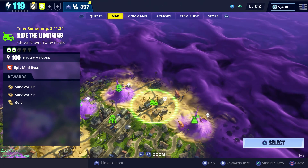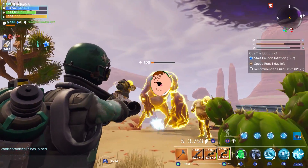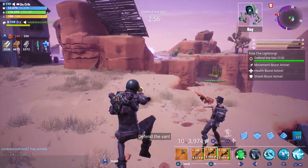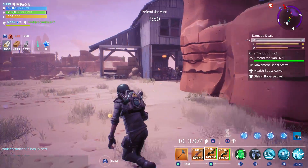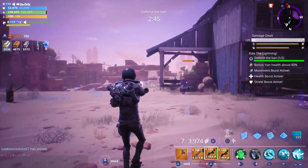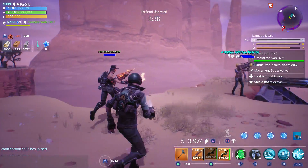The mission we're going to do is this level 100 Ride the Lightning, and Cookies is going to be helping us out. It doesn't look like we have any type of element — that's good. As long as we don't get fire or nature, I'm happy. We're good.